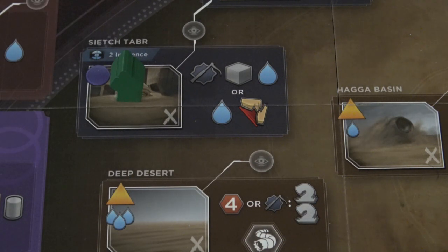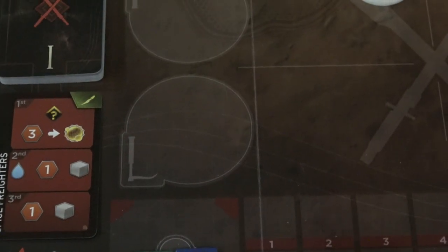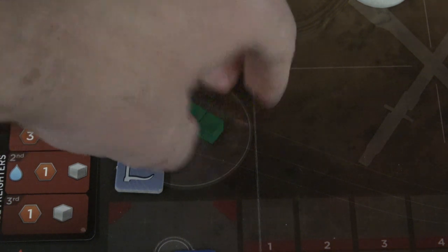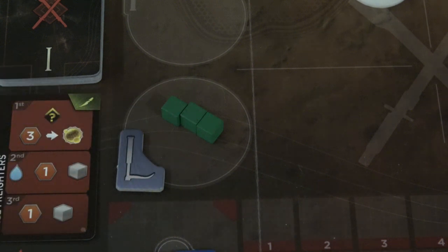When I place my agent in this location, it's going to allow me to take one of these maker hooks. I'm going to place the maker hook in my portion of the board where I place my garrison. If I'm playing the green player, here is where my garrison is, and I'm going to place the hook in this location. This now means from this point forward, I can summon sandworms into the conflict.